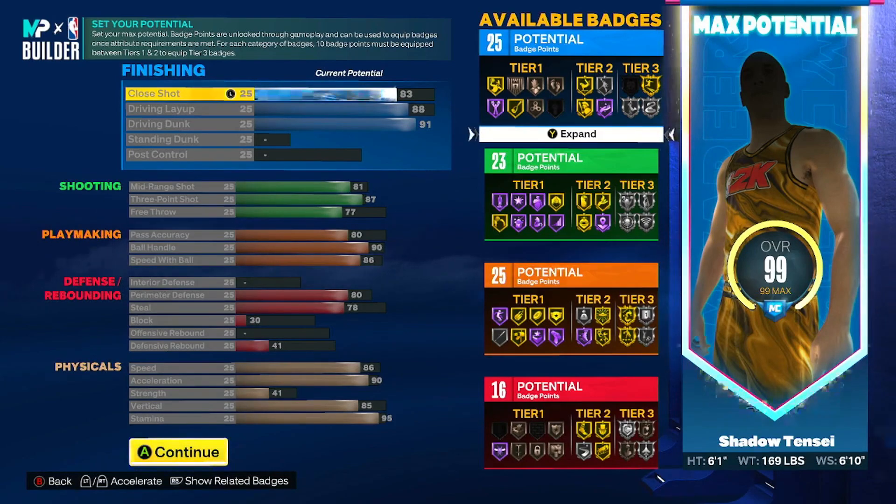Playmaking — pass accuracy is up to 80, ball handle we got that at 90, and speed with ball we get that at 86. We're going to be able to get Hall of Fame Quick First Step with this build, and that leaves us with 25 playmaking badges.